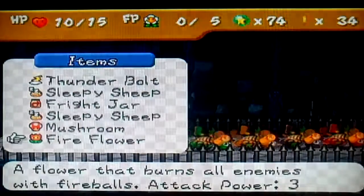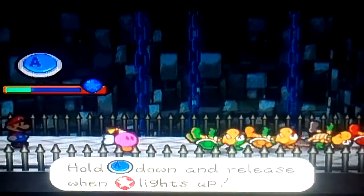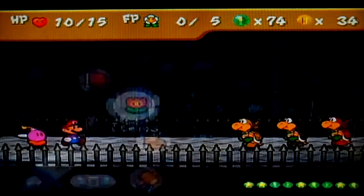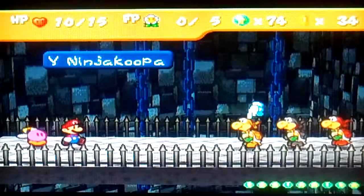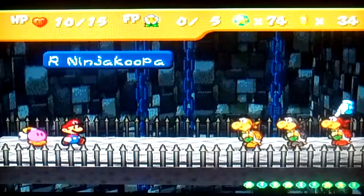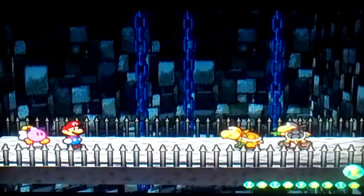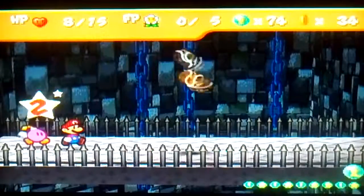Alright, let's see. First thing I'm going to do is use this to hit all of them. Boom! Alright, so that's it for the green ninja Koopa. Let's get rid of the friends. So now they're going to continue using their special attack, but it's gotten a little weaker since two of them are gone.